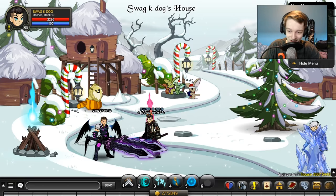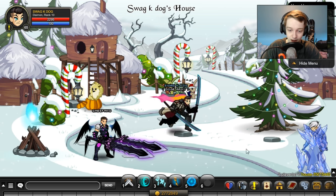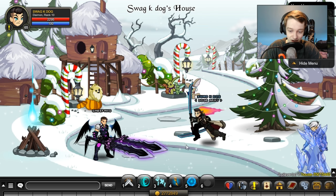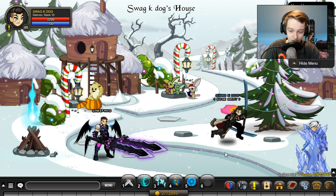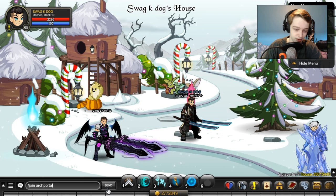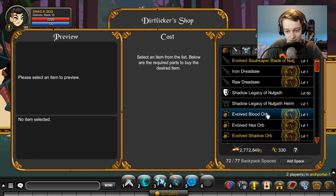First off at number 8, we have the Evolved Blood and Hex Orbs. I'm not 100% sure, because I have the Platinum Coins, whether or not you need those to get these pets. But if you do, all you have to do is go to Nullgath and spend 2,500 ACs on a Platinum Coin to use these pets. From what I can tell on the wiki, you don't need the Platinum Coin, but the wiki has been wrong before. So to get these, you need to go to Arch Portal — slash join, one word, Arch Portal. Talk to this guy, go to his shop. It can't be easier than this.